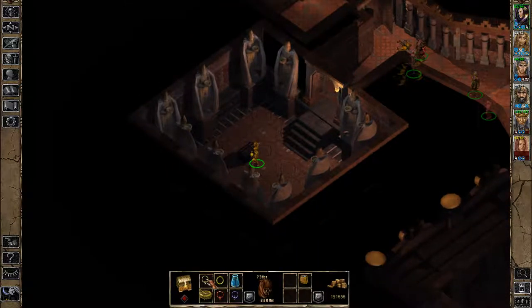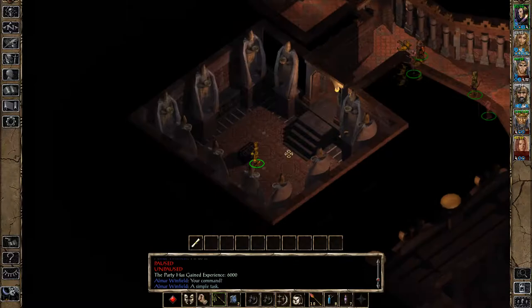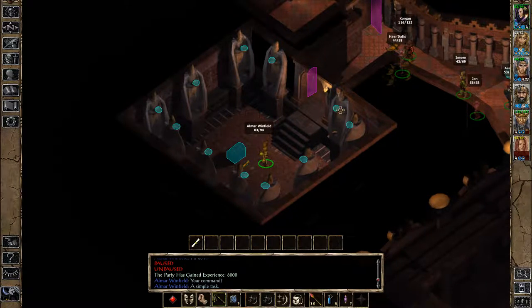Inside this chest you're going to find a bunch of items like this, and also a mysterious note that tells you basically that you have to put the items in the statues. In this video I'm going to show you the exact order for solving this puzzle.